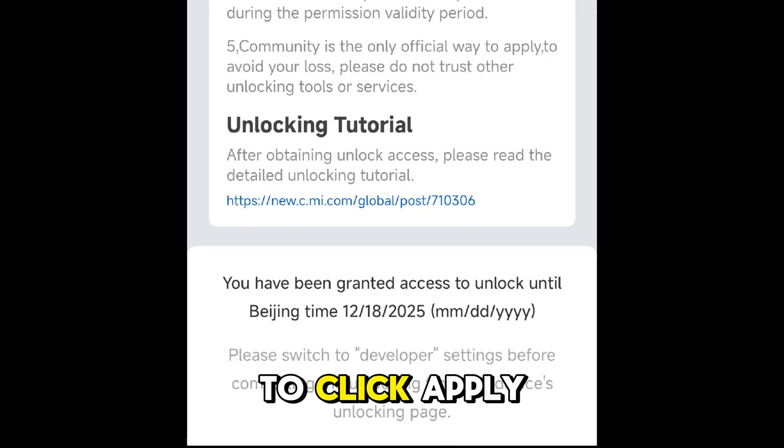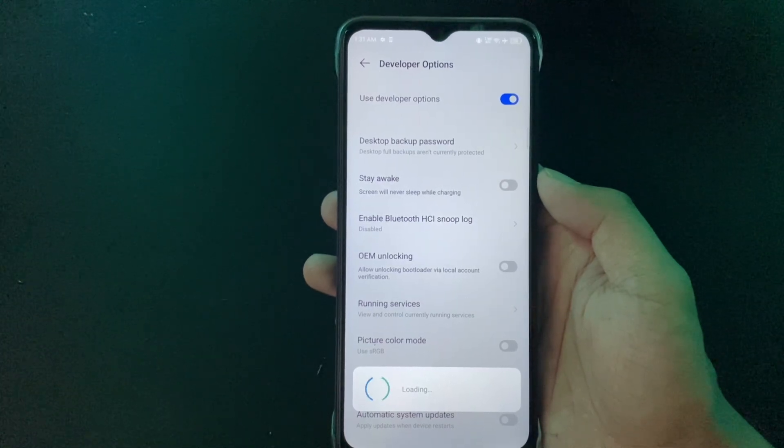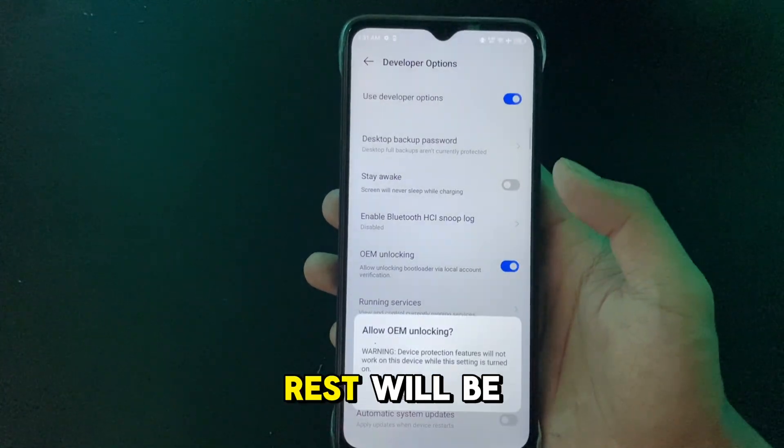Then be lucky enough to click apply, which is hard. So as long as you can unlock that setting, proceed to the next step. After this, enable USB debugging and the rest will be easy.